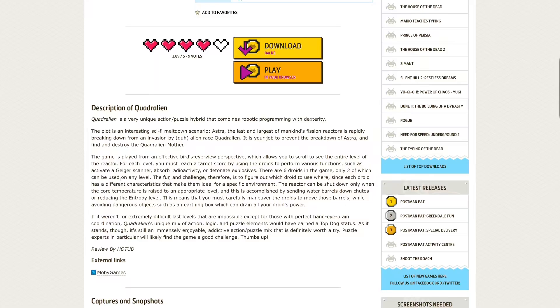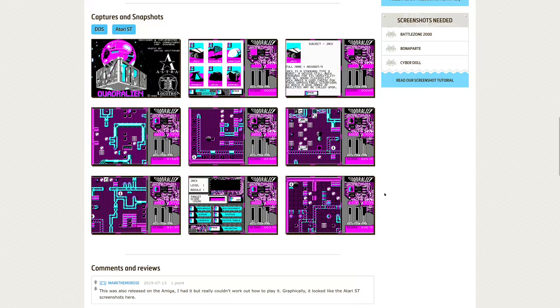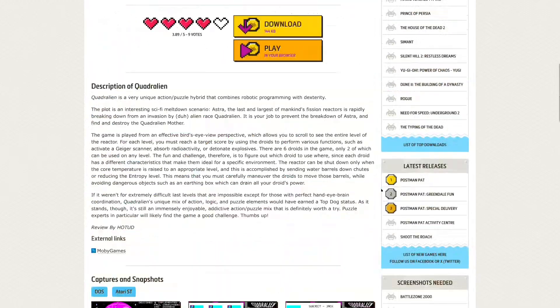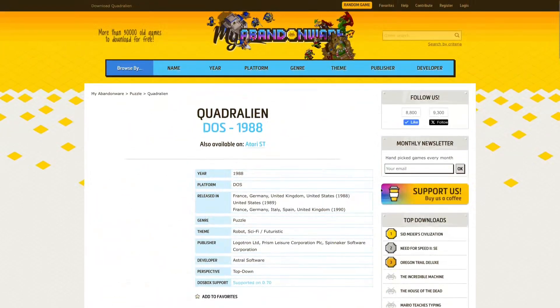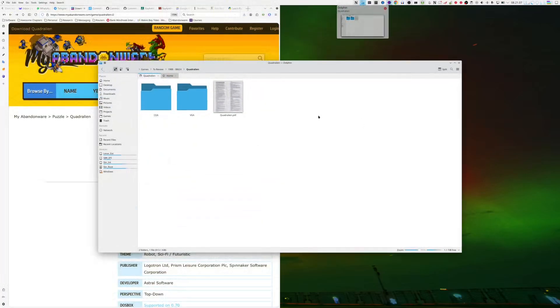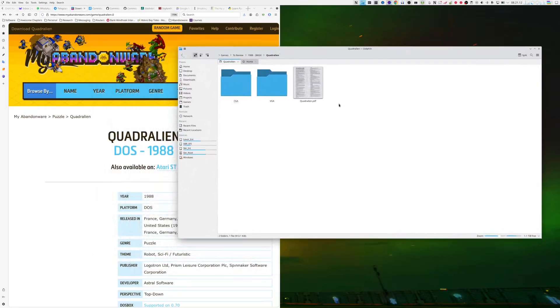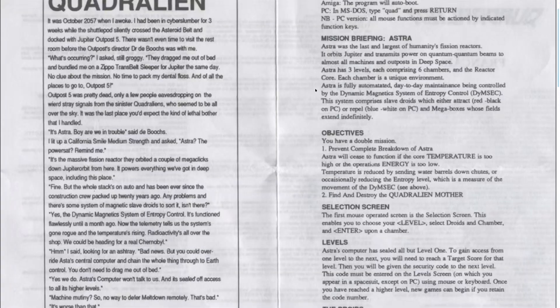In the description it says it's a very unique action-puzzle hybrid that combines robotic programming with dexterity. The screenshots are in lovely CGA mode. There's not much more to it, not many comments. When I played the game, I was spending quite a bit of time figuring out just what to do, so I actually went online and found a manual.